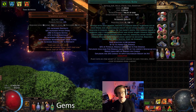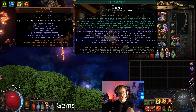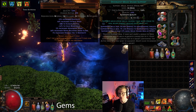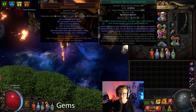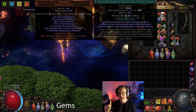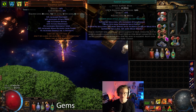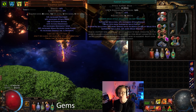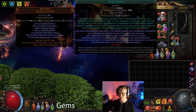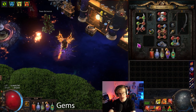For primary damage links: Anomalous Infernal Blow — anomalous means more debuffs on surrounding monsters, more chaining explosions. Trinity support for fire and cold damage. Awakened Melee Phys, Divergent Melee Splash (divergent is better than awakened but awakened is one exalt for level 5 on a budget — buy divergent for about 3-4x later). Awakened Elemental Damage with Attacks is incredible — elemental damage cannot be reflected, so we can run reflect maps, which is huge for juicing. Fortify gives 20% less damage from hits, which is really important survivability for a melee build.